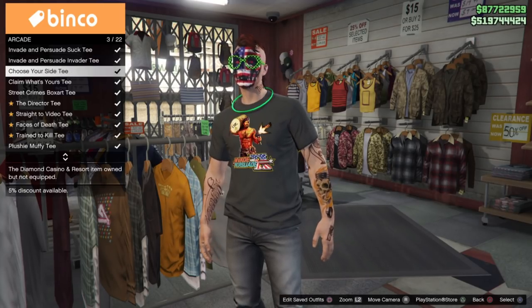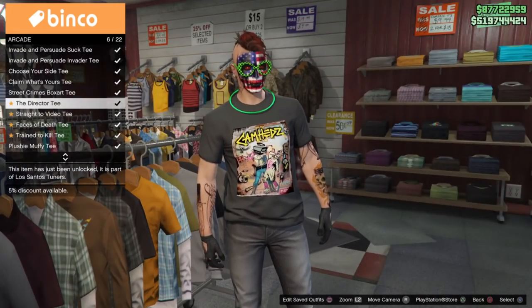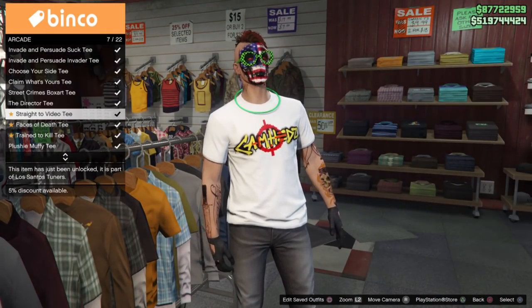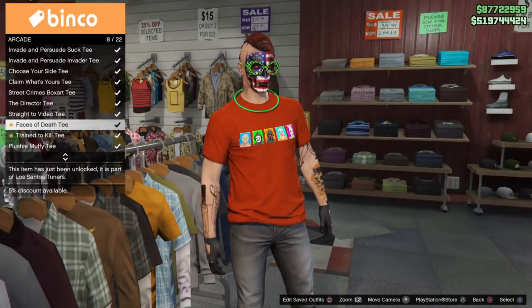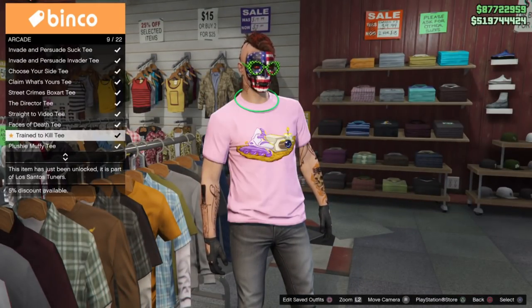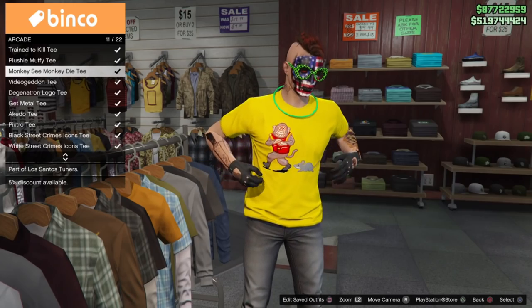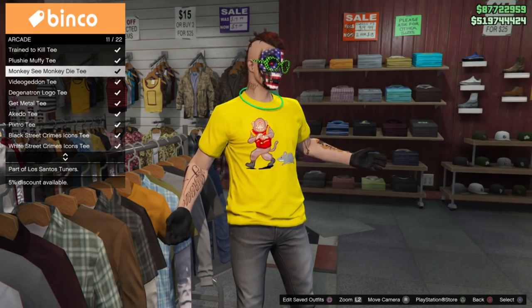You can find the t-shirts in the clothing store — just go to where it says Special Tops, then go to Arcade. You'll have the Director Tee, the Straight to Video Tee, Faces of Death Tee, the Trained to Kill Tee. The Monkey Tee is a little bit further down, so just pay attention to that — it's the yellow one, looks pretty cool. Monkey see, monkey die.